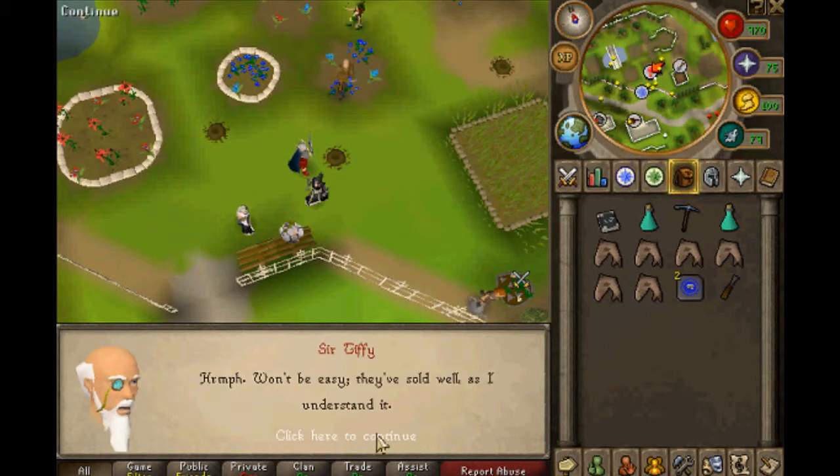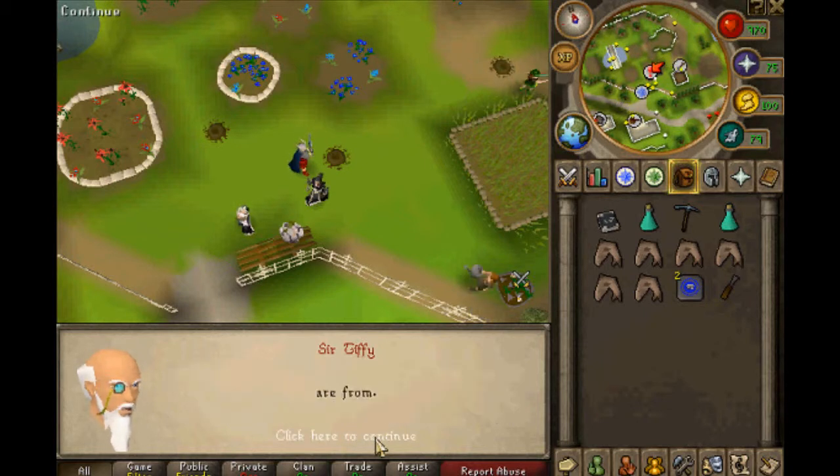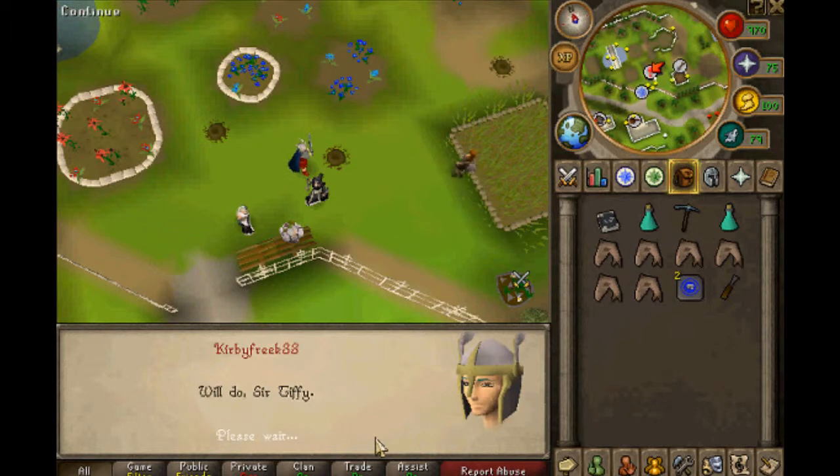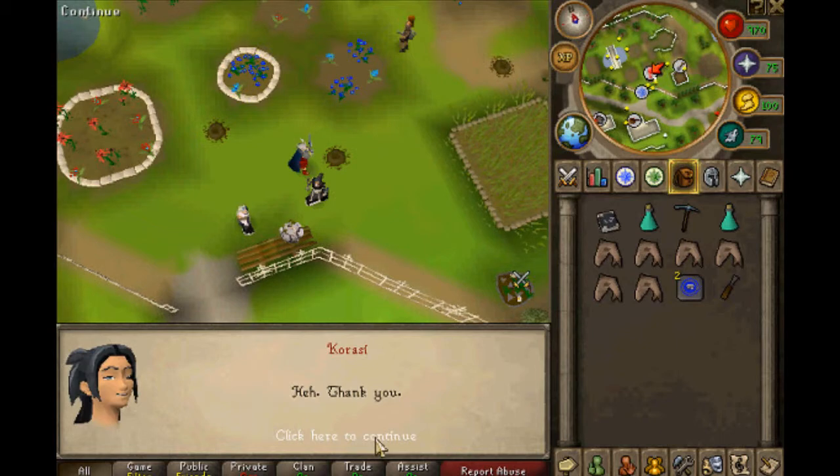Oh beauty. They've sold wells, I understand it. Perfect, Teddy. If Ali Tess is responsible for this, I intend to bring down all the wrath of the Temple Knights on his head. I'd appreciate it if you would put some pressure on him and find out where these boxes of his are from. Will do, said Teddy. That was pretty impressive, Karasi. Thank you.